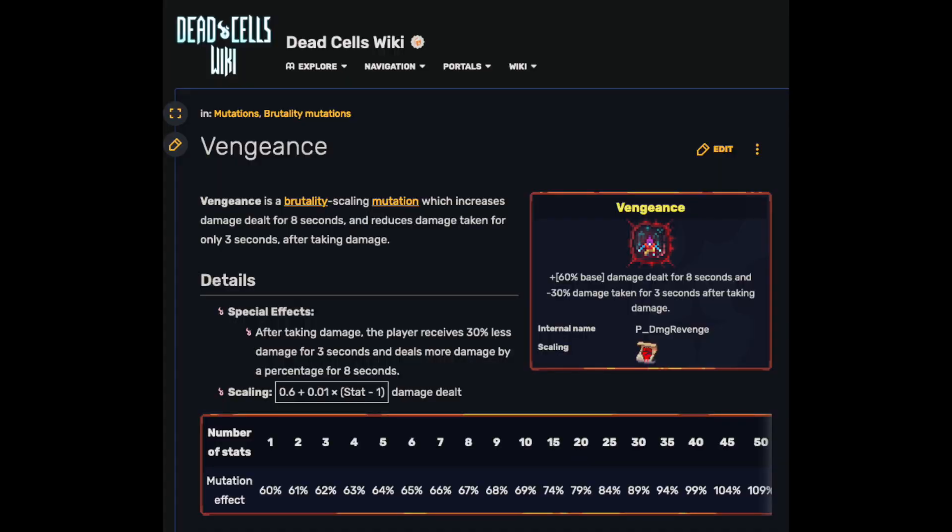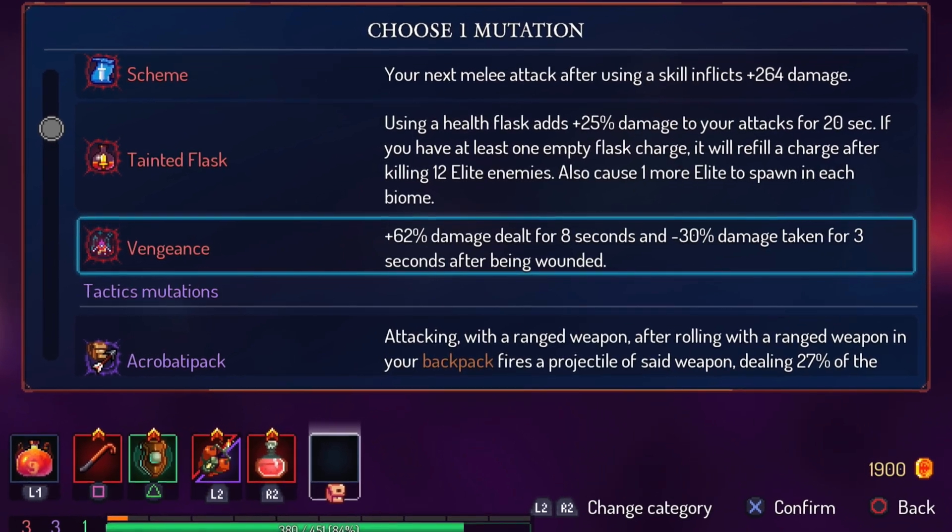Face Flask is only one half of the combo though. Vengeance is a brutality mutation that grants damage reduction for 3 seconds and a percent-based amount of bonus damage for 8 seconds after you take a hit. It starts at a 60% damage bonus with a single stat in Brutality, and with a scroll count of 35 it will scale all the way up to 94%. This mutation is available from the very start of the game. It's a solid mutation for a newer player as they're learning the ropes, so as they inevitably get hit they'll have more damage output and will take less damage if they get hit while counter-attacking. It's also arguably viable at any BC level in boss fights against some of the faster bosses with tricky attack patterns.